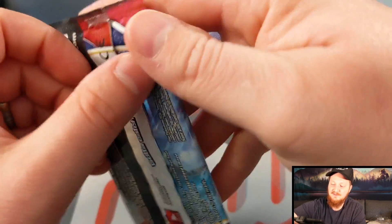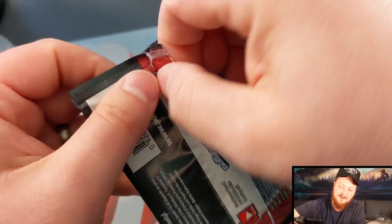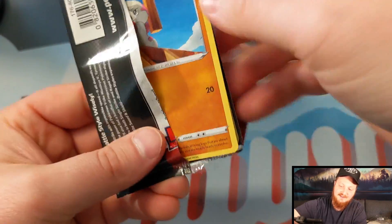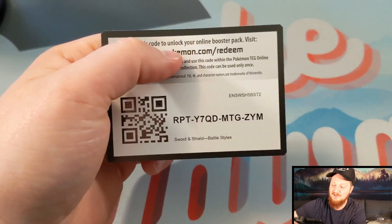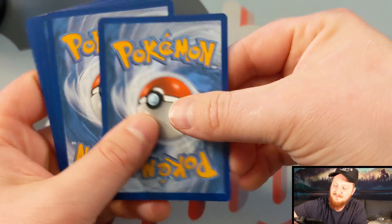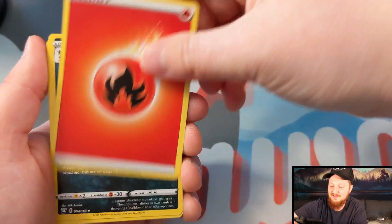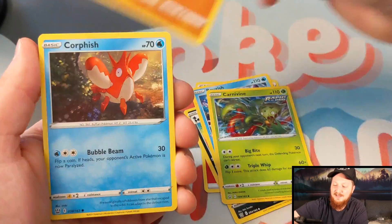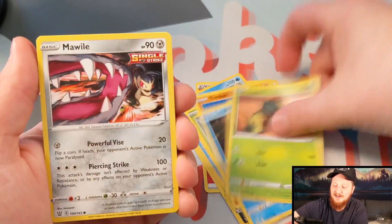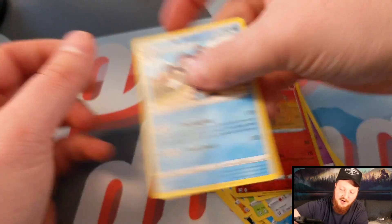Nothing crazy so far. We'll get into it with this Empoleon pack. Do you guys like these V, these single strike and rapid strike boxes? Let me know if you've opened one. These tend to be okay — you might get a hit in it. No hitting that one, but that's okay.